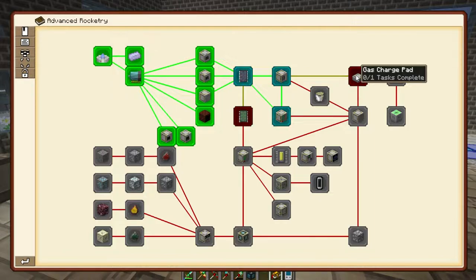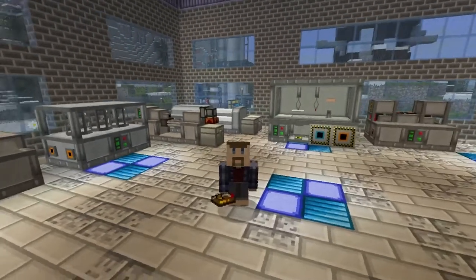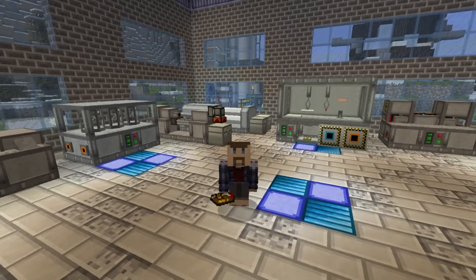And that's over here to the gas charge pad, which is for filling things up with gases like hydrogen or oxygen — mostly for filling up your oxygen tanks so you don't die in space. The making of the gas charge pad is also not too bad, because the main thing you need that's new is the monopropellant tank, which isn't really all that bad to make. The steel sheet's the only new thing, which we can make pretty easily in the rolling machine — except we got a bunch from loot chests, so we don't need to do that step.